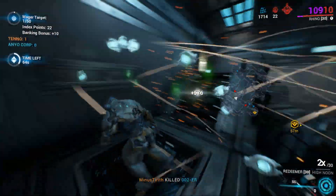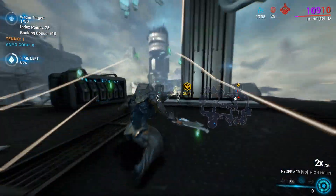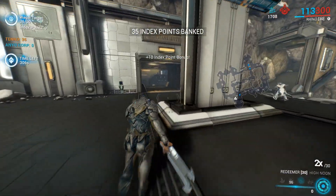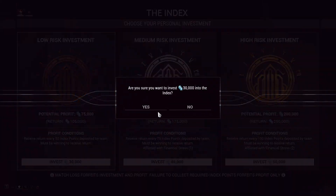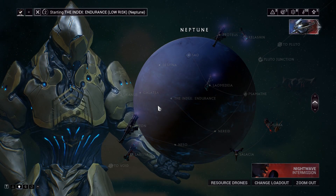When you pick up 15 to 20 coins, bank the coins and keep farming. You will finish within 2 banking sessions for 50 points. The Index comes with 2 tilesets: the Corpus Gasworks and the Corpus Outpost. If you prefer the Outpost, you can get to the mission through the Observatory in the Clan Dojo.